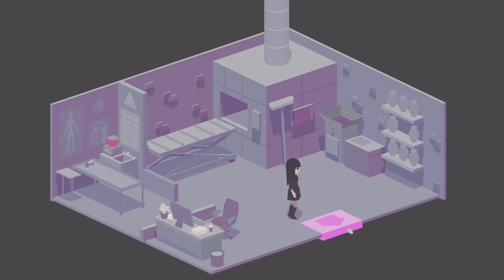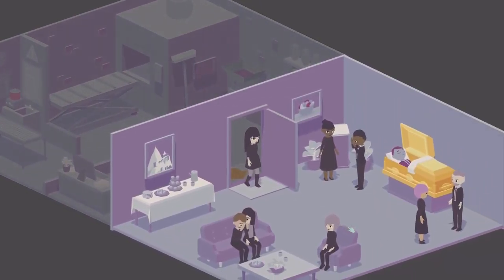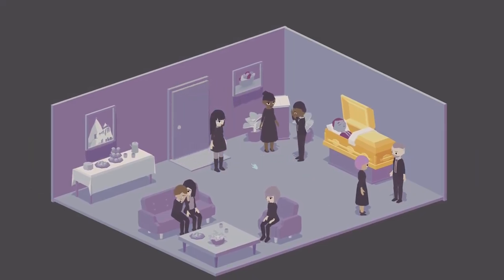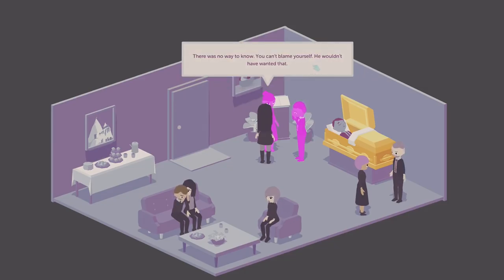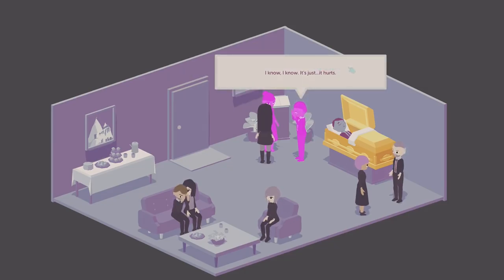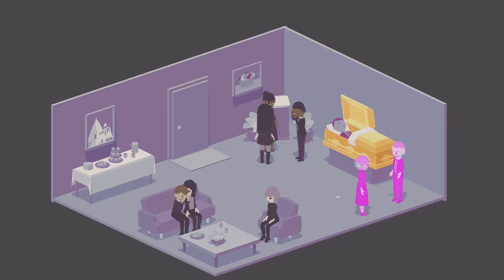Hopefully everybody's happy — though I can't imagine they are. Their friend committed suicide and they weren't prepared for it at all. It's one of the harder funerals to deal with. A mourner says: 'I still can't believe he did it. I feel like I should have known, been able to do something to stop it.' 'There was no way to know — you can't blame yourself.' 'I know, I know, it just hurts.' That's so sad.